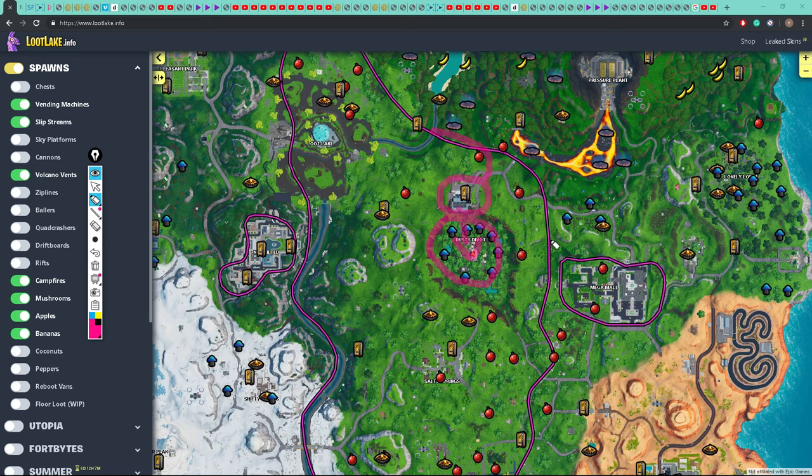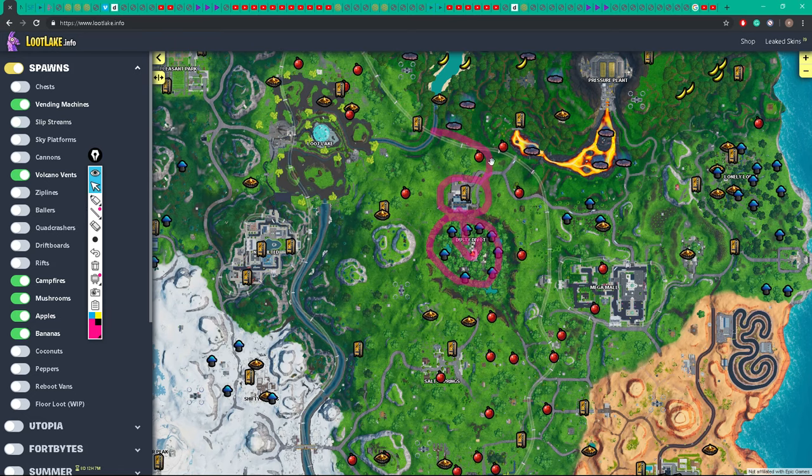Because we can take the Slipstream — this pink line is the Slipstream. You can see the Slipstream is there. With this highlighted route, we can use the Slipstream to get to this vending machine and that vending machine.